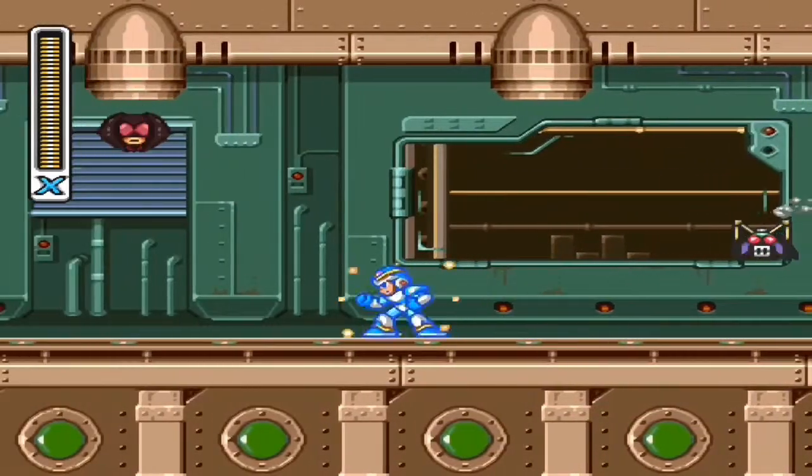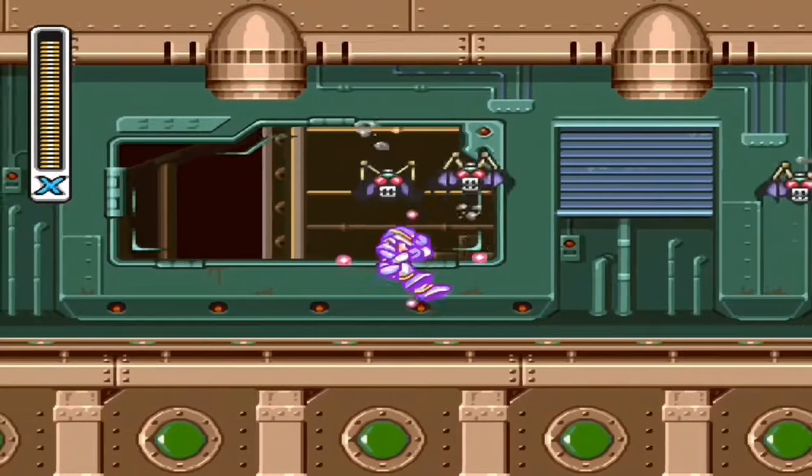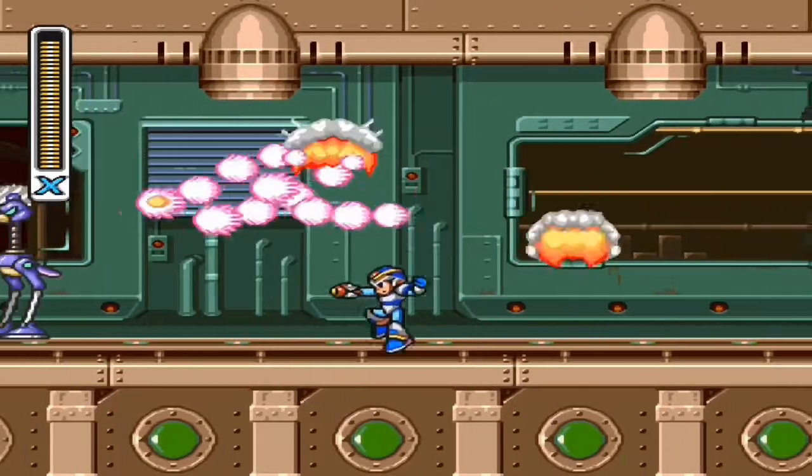You just need to have all the hearts and tanks and you'll be good. Now what you want to do is go to the armadillo stage. Go to this one spot where you see this huge bat that looks pretty weird, pretty out of place.